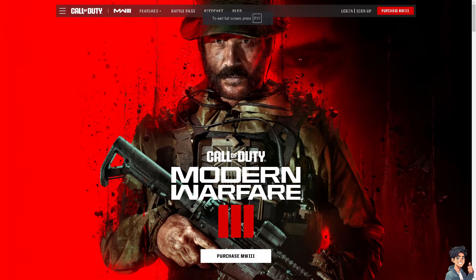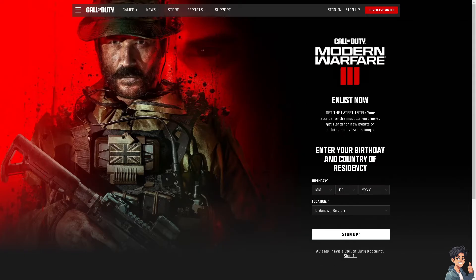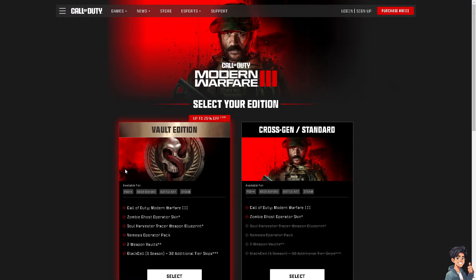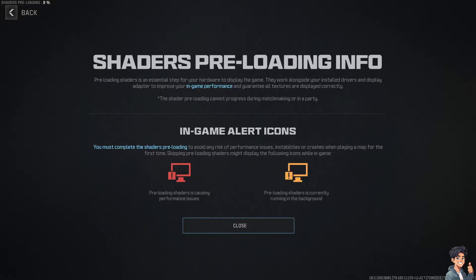The first thing you need to do is log in using your credentials. If this is your first time in Call of Duty Modern Warfare 3, click on the sign up option and follow the on-screen instructions. After that, click on Purchase MW3 and select what edition you want.